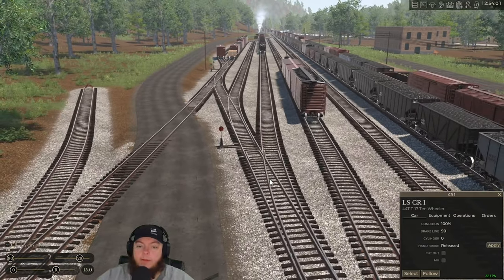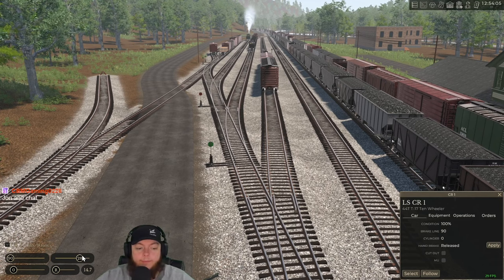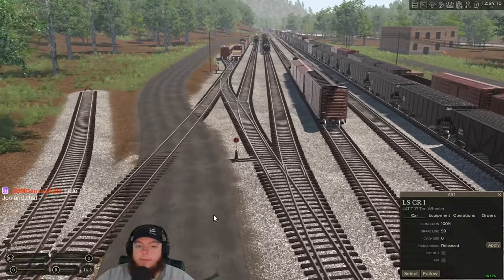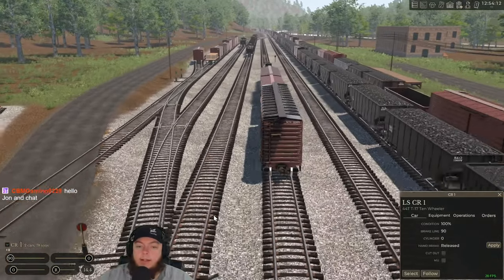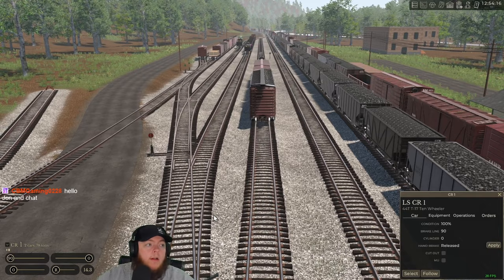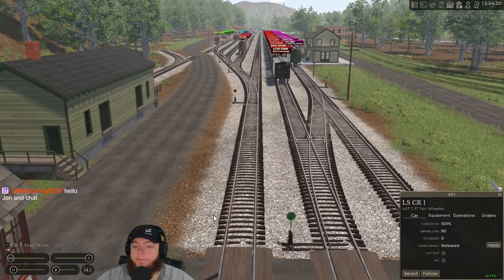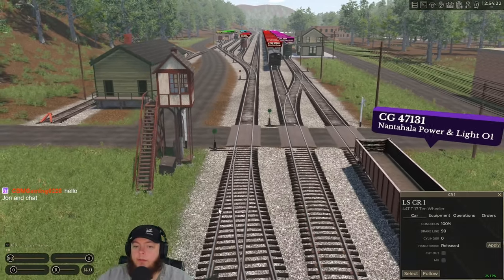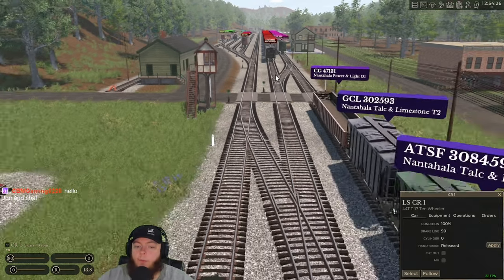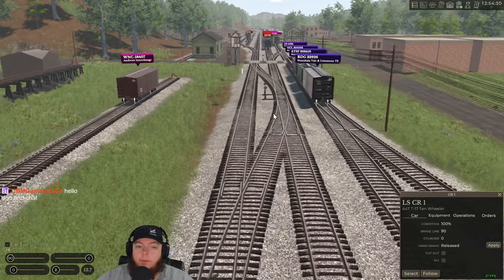I was playing my map, Trent was playing his map — the fries are done apparently. CBM, what's going on, how are you doing? Welcome in, hopefully everybody's having a great Friday — it's Good Friday, isn't it? All right, so we'll spot that one car over there, spot the three here, and we'll go get that car. We might have to pull that whole train up a little bit, which is fine.